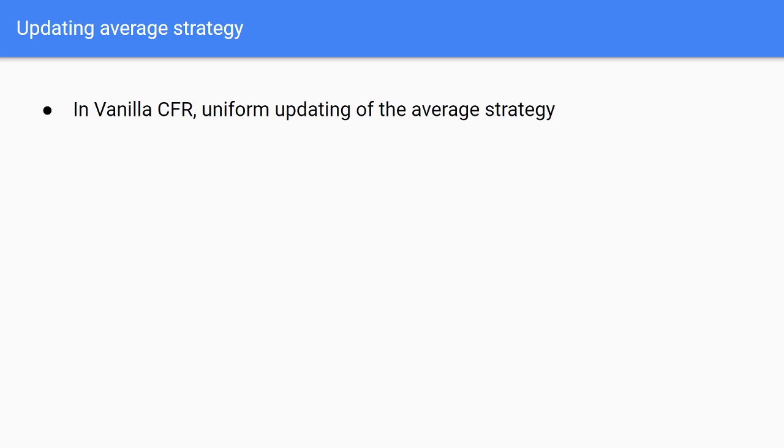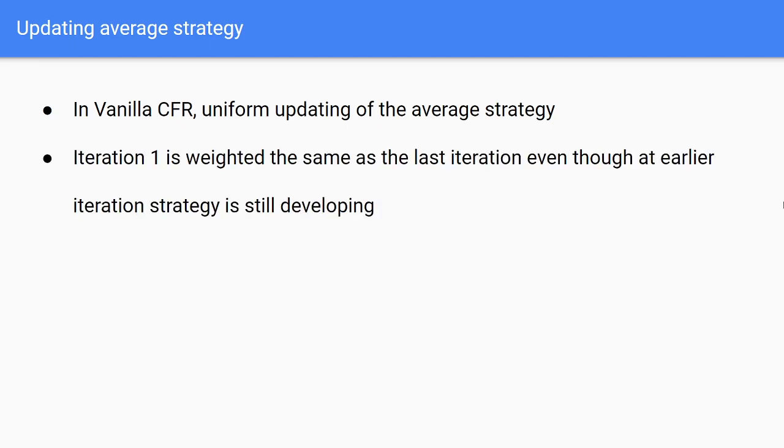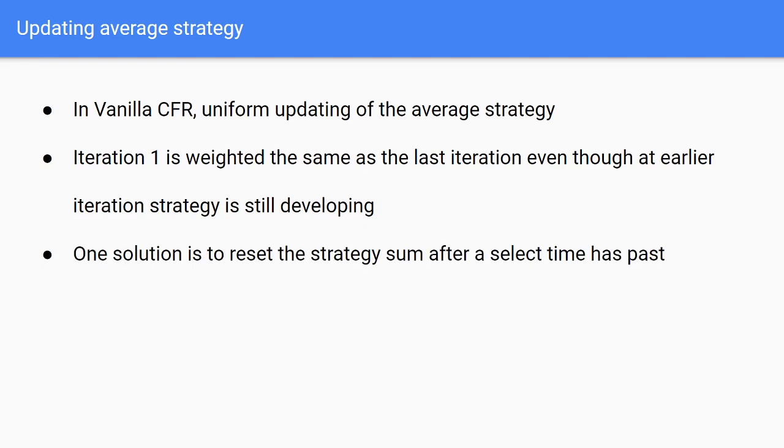In vanilla CFR we use a uniform updating strategy, meaning each iteration has the same impact on the blueprint strategy as every other one. The problem with this is that during the early parts of training we start with a very weak strategy, and toward the end we develop a stronger policy. If we linearly average these out, the early half of training is going to weaken our overall strategy. One solution is to simply ignore the first half of the strategies that we developed.